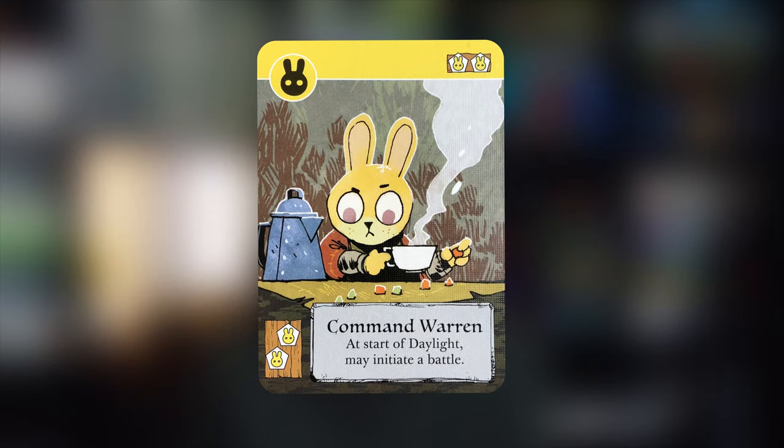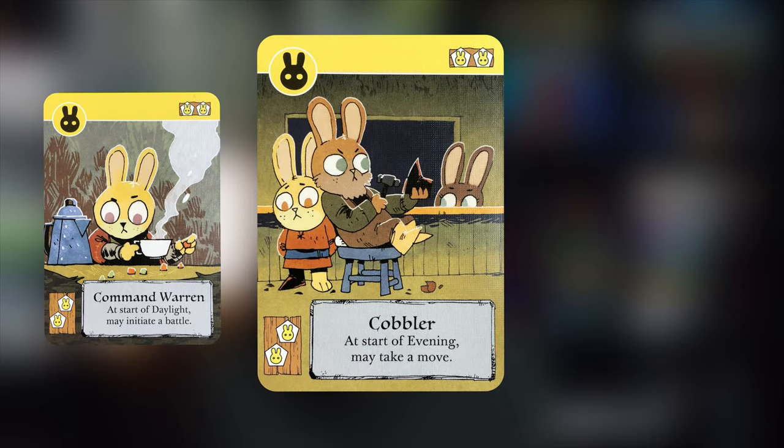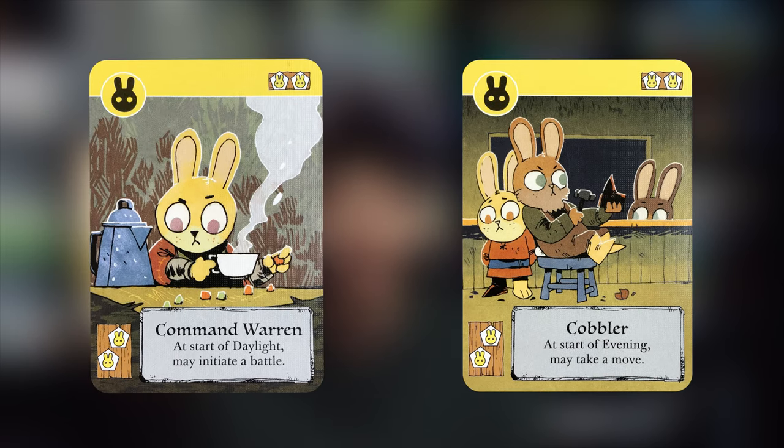As the moles, you're going to be struggling mostly with the fact that you only have two actions during your birdsong. So one strategy I like is to craft cards that give me more movement. In the base deck I like to use the bunnies — specifically the Command Warren, which at the start of daylight you can initiate a battle, and the Cobbler, which at the start of evening you may take a move. These two cards are very helpful to get some extra actions as you are very limited with the moles.